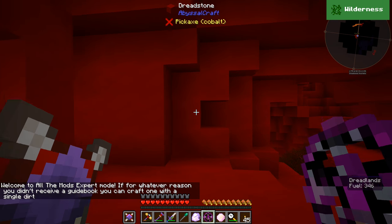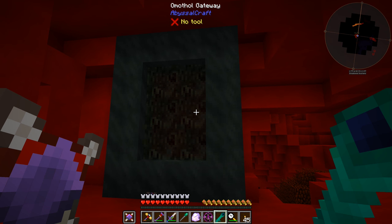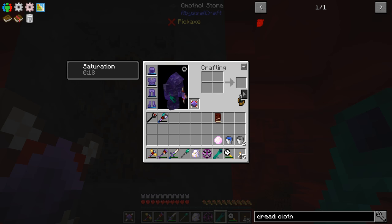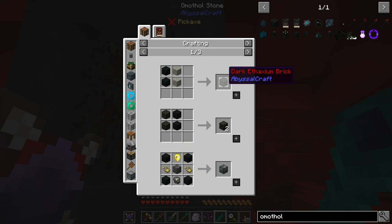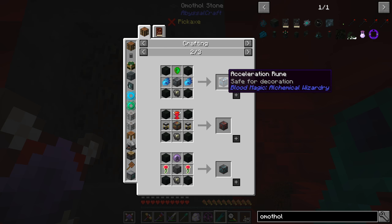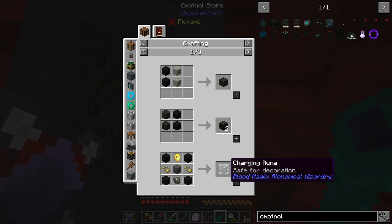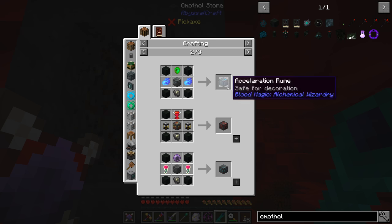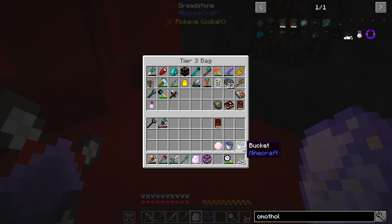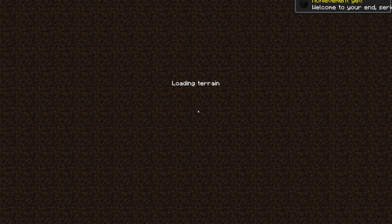Let's go back to the Dreadlands - I think we can click the portal in that room. Infinite uses it said. Whoa, that's a crazy looking portal! So this is the Armuthal stone - this is what we needed to make blood magic stuff: acceleration runes, augmented capacity rune of the orb, charging rune, and we can make pillars and bricks out of this. When we go through this portal we'll have loads of that to mine up. Welcome to your end - I think is what that said. Loading terrain, hopefully we're not suffocating in a block.